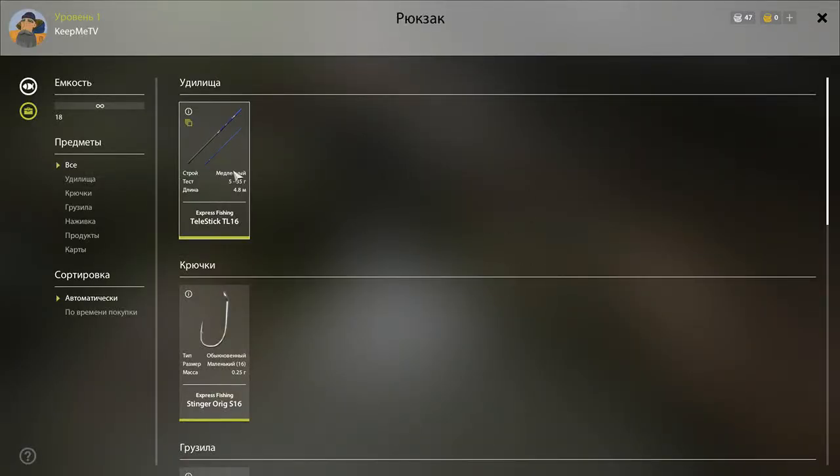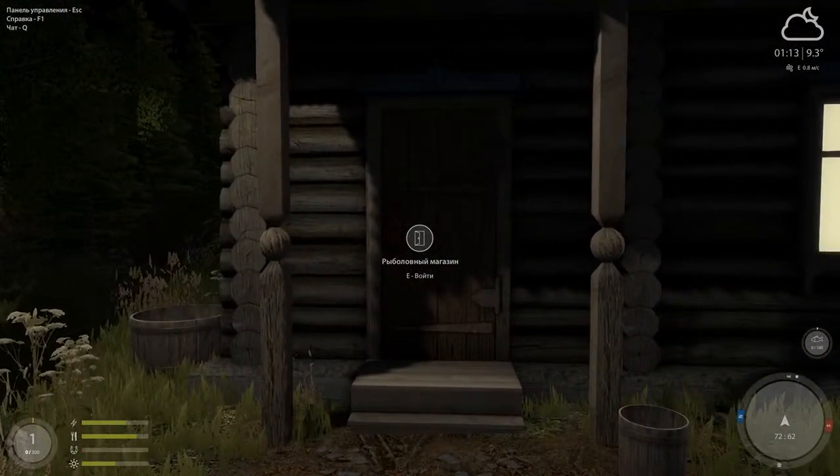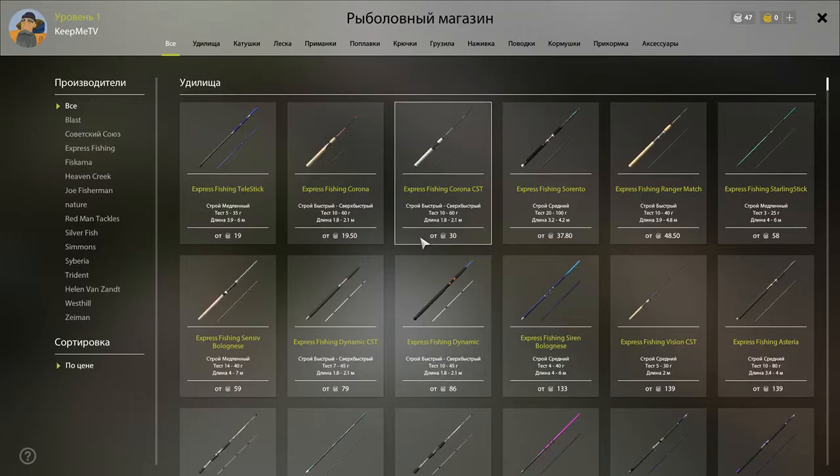They are not expensive — you can get one right away, a second one after you catch a few fish. With those three setups you grind up until you have about 200 gold. With those 200 gold you can get the cheapest spin fishing and the cheapest bottom fishing setup.